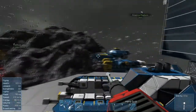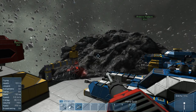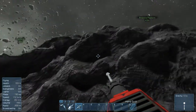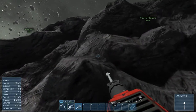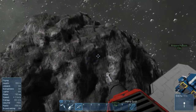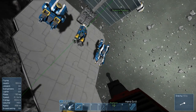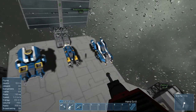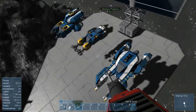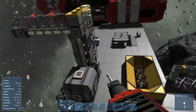If you turn inertial dampeners off with Z and move forward, you'll just keep moving forward. Now Q and E work also. Wow, this does look pretty cool — it's giving me three different ships here too. It's going to take some getting used to moving around.